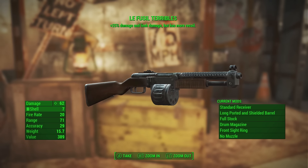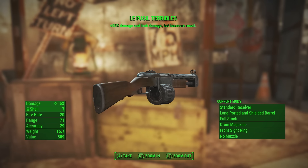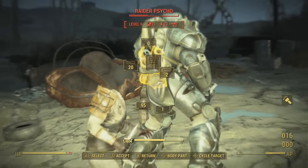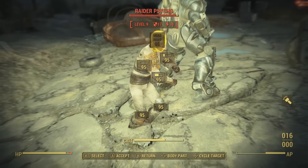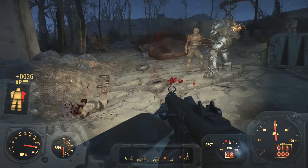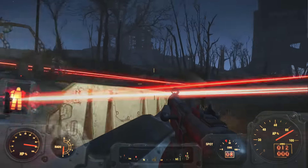You can see the current mods on the right side, the regular damage stats on the left, and again at the top you can see the plus 25% damage and limb damage but a lot more recoil — and you're going to see that in this clip here. Watch me try and hit this guy and the gun just went everywhere. There is a lot of recoil, but it is a very high damage gun.